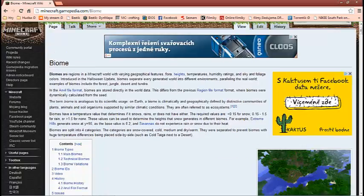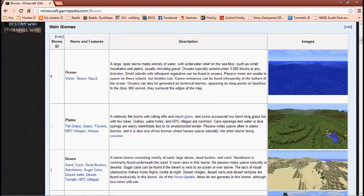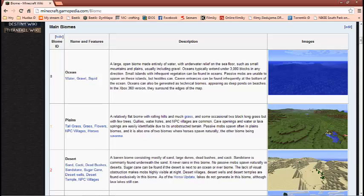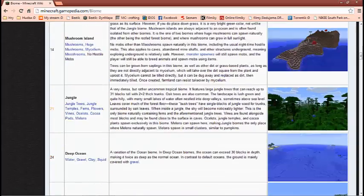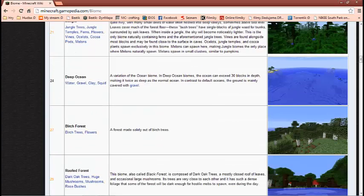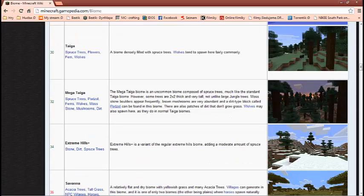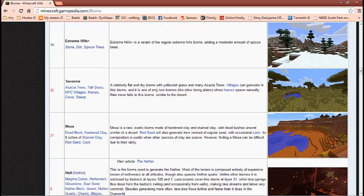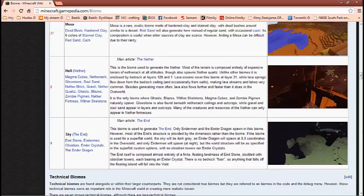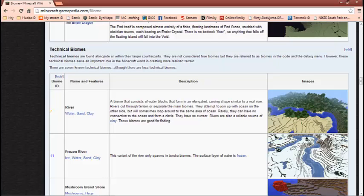I will show you the rest of the new biomes. Birch Forest. Raffer Forest. Taiga, Mega Taiga. Taiga a Mega Taiga. Extreme Hills Plus. Savana Mesa. Z toho je ten Red Sand. Heriver myslím, že tam ještě je, ale nevím to přesně.